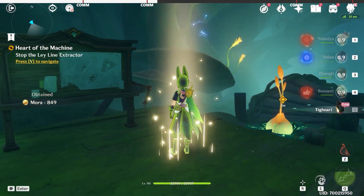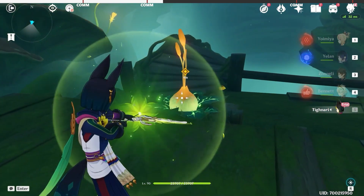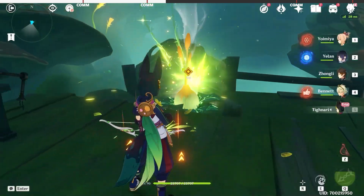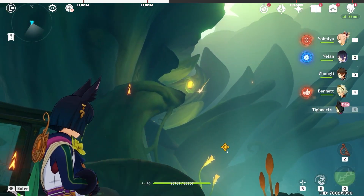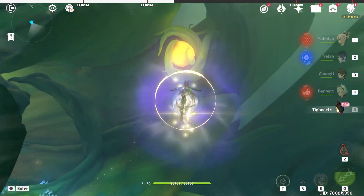Alright, after the dialogues, let's continue. We're going to use a charge attack and trigger the sigil. Now we can teleport up.